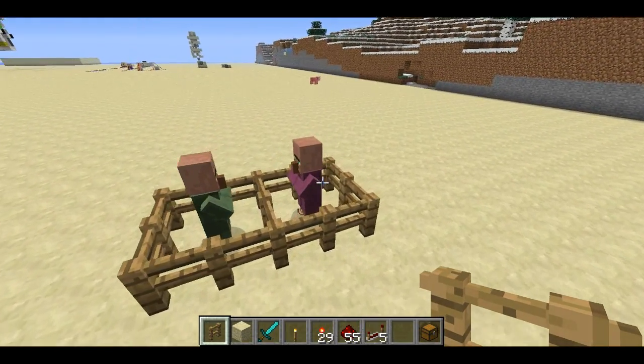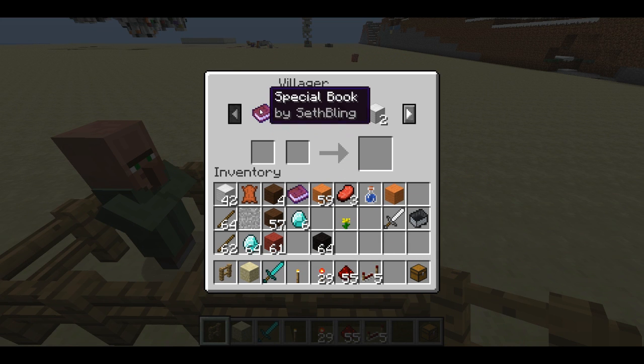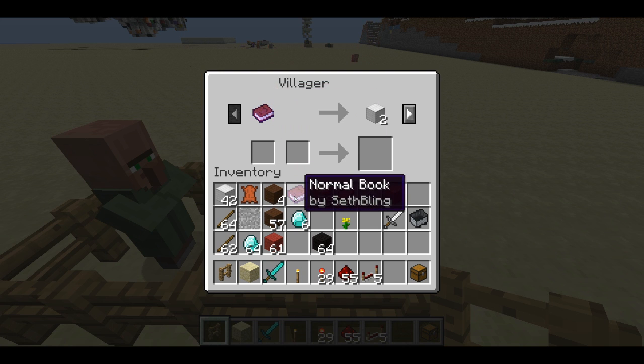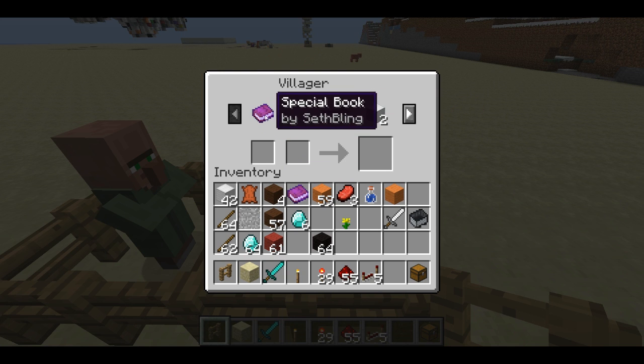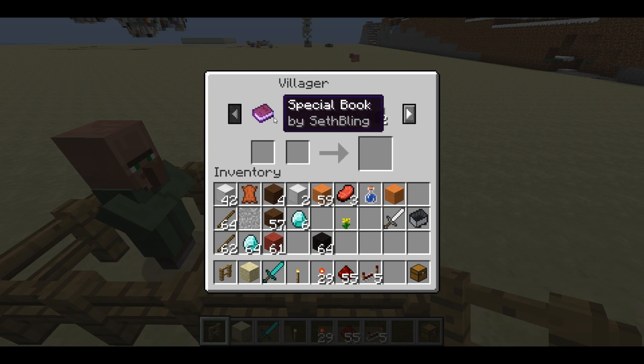Here's our new purple villager. I'm going to open up the trade screen. A few things to point out about trading: if you have an item like a book or an enchanted weapon, the villager won't look closely at the item's metadata when making the trade. So even though there's a special book in the trade list, a normal book will still complete the trade. You can't use books as a unique key to sell to a villager. The same is true for different colors of wool — it doesn't look at the damage value for the item. This is what allows you to trade multiple colors of wool, but it also means you can trade in damaged weapons and villagers won't care.